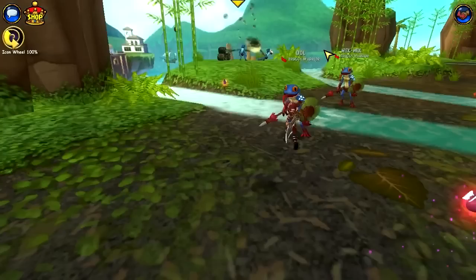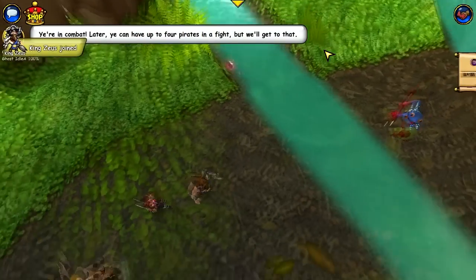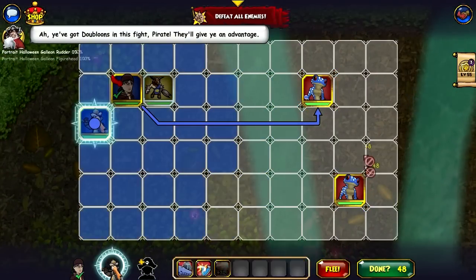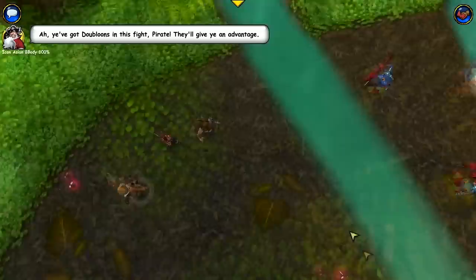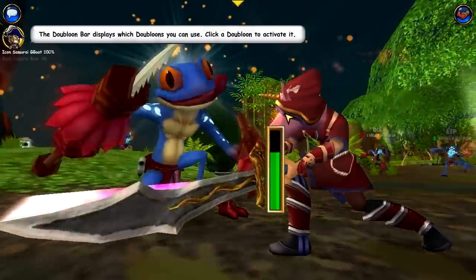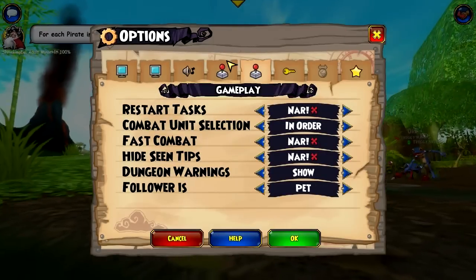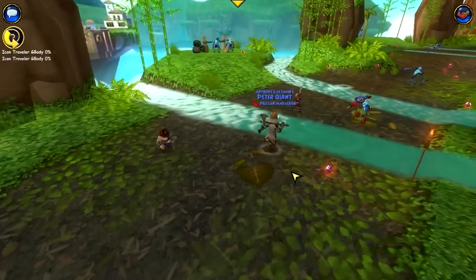Let's go ahead and fight some troggies for the first battle. Oh my gosh, I don't need the tutorial tips, I was trying to turn this off. Alright, so this is normal speed. Oh my gosh, the tutorial tips are real. How do I turn this off? Tutorial tips... is it this one? Tutorial tips — no. Jeez. Critical only. Alright.